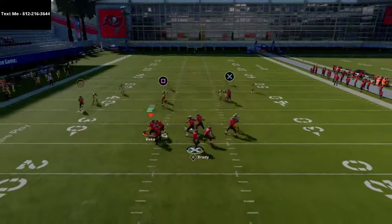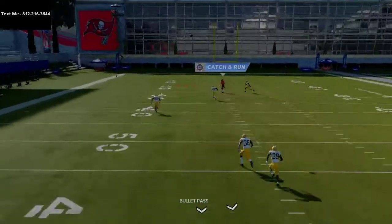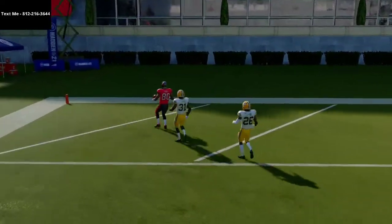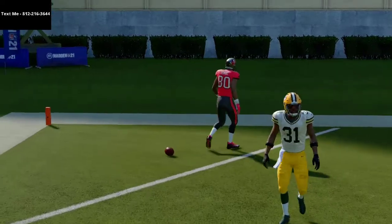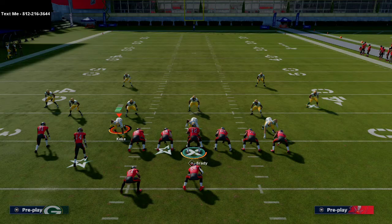Put your outside receiver on a slant, motion that in-route to the outside, and right about here you can pass it hard to the left side. You'll have a nice one-play touchdown against Cover 4 Drop in Madden 21. For more on this offense, shoot me a text — my number is 812-216-3644.